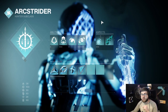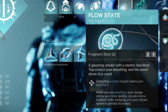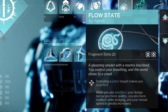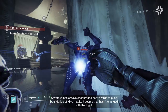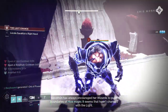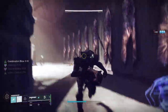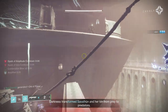Jumping right into it, we need to start off with our subclass and go over our aspects: Flow State and Lethal Current. Flow State says defeating a jolted target makes you amplified. When you're amplified, your dodge recharges more quickly, you are more resilient while dodging, and your reload speed is greatly increased. Flow State is definitely not the main appeal to this build, but becoming amplified is very nice because you will get that increased movement speed and also become more resilient while dodging. The dodge cooldown doesn't matter because you're going to have infinite dodges in the first place.